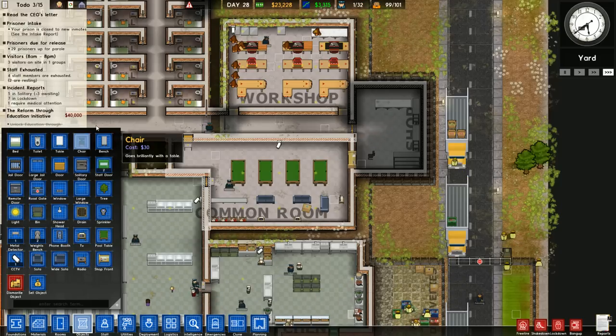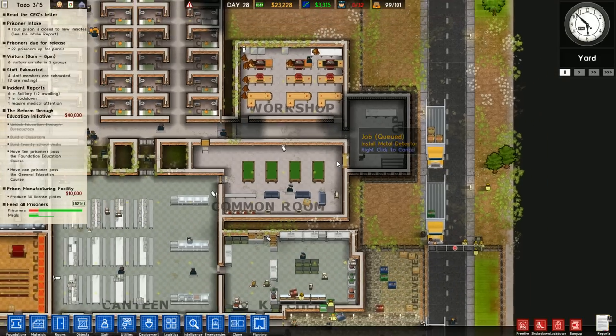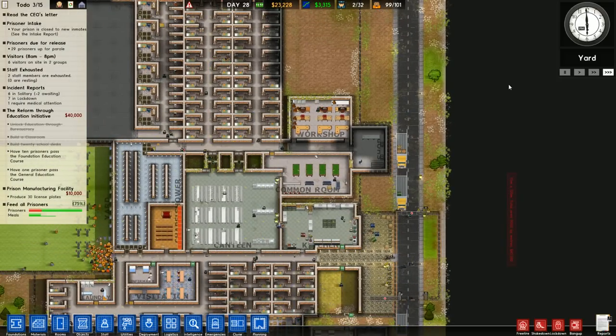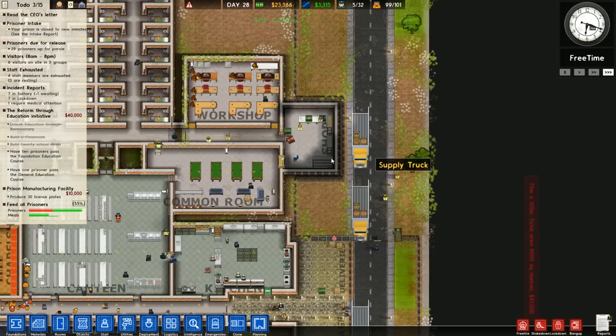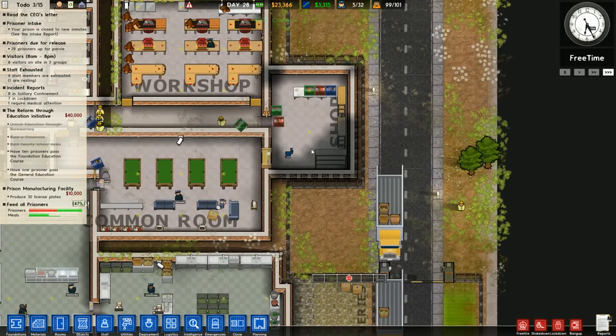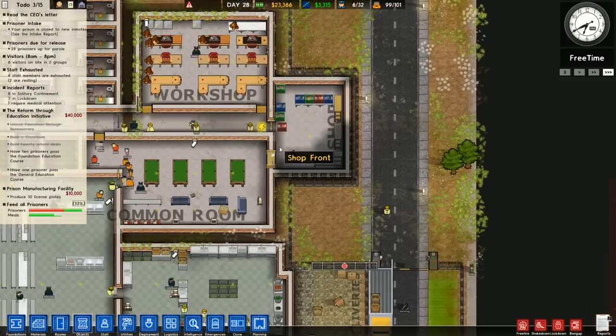I keep getting distracted already. Kate was watching Michael L. Fox play a little Prison Architect. I gotta admit, that guy's got an incredible sense of urban design and logistics. He manages to just make it work, you know?